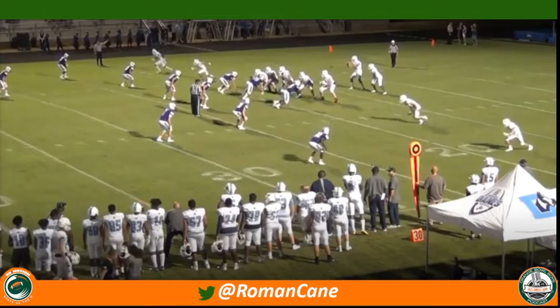One of the staples of an air raid offense is what's known as an option route or two-way go — something that a wide receiver is going to have an option to run based on the coverage. And that's exactly what happens here in this two-by-two look, 10-set personnel.